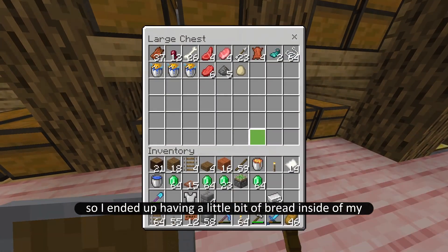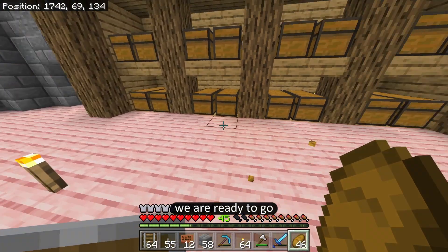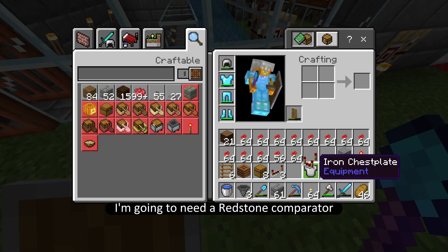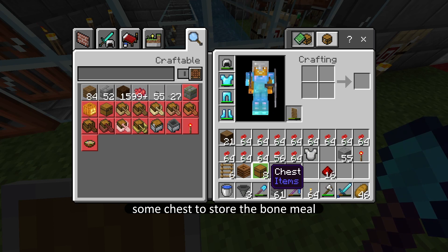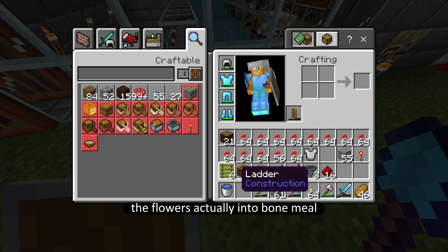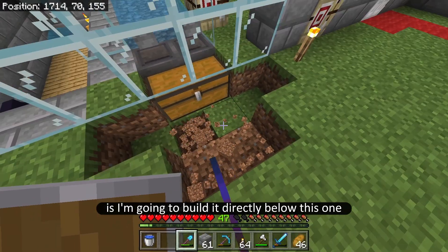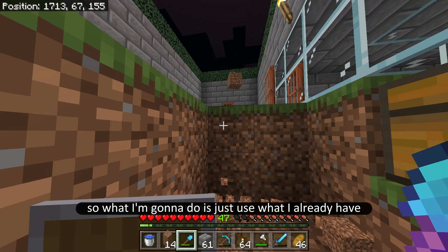I ended up having a little bit of bread inside of my farm chest over here. Now that I finally got some food, we are ready to go. I'm going to organize my inventory a little bit and get prepared for today's build. The materials I think I'm going to need are: a redstone comparator, some redstone repeaters, and redstone of course. I'm going to need some chests to store the bone meal, some hoppers to direct the stuff around, and a composter to turn the flowers into bone meal. I'm also going to build this a little bit underground, so I have a ladder and a trapdoor.